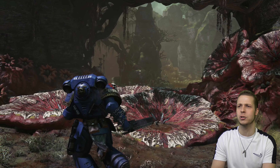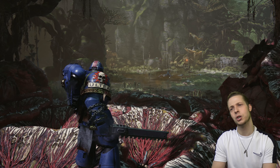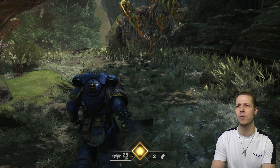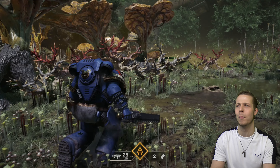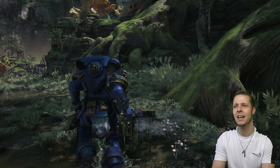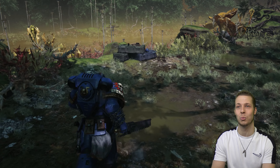We defeated the boss of this area in the previous video, so if you want to see the boss battle just watch the ending of the previous episode. We're going to be heading into the data facility now where we have to deal with a bunch of really weird small enemies that sort of remind me of the rats from A Plague Tale Innocence and Requiem — probably more A Plague Tale Requiem, actually. There's a bunch of things that the rats do in that game that these enemies also do.